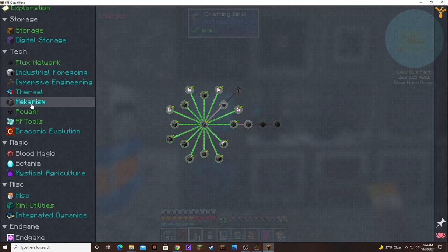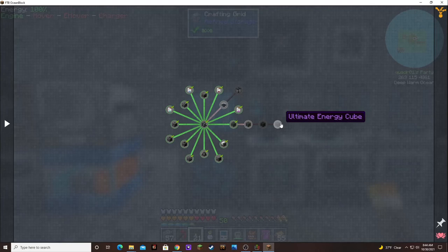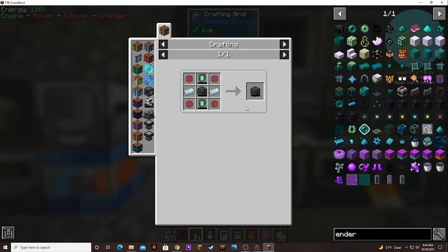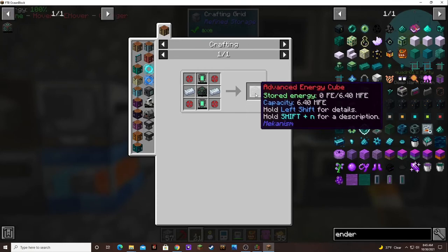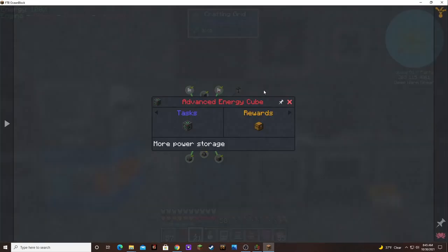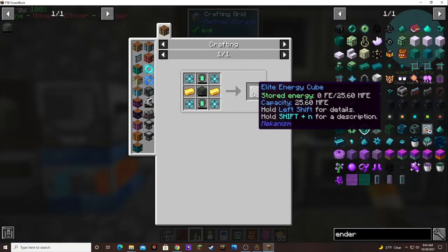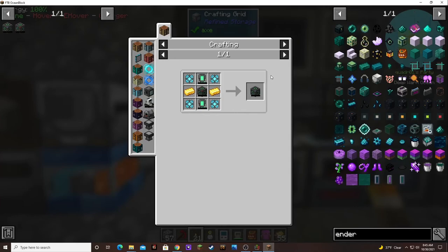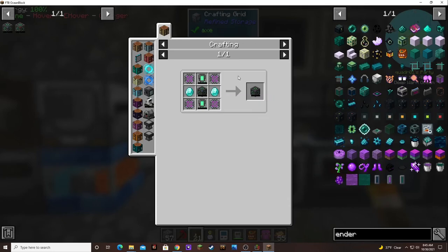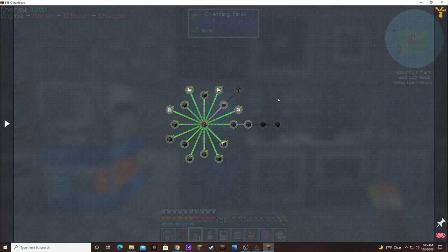Let's see if we can get to the ultimate energy — to the ultimate energy and advanced energy cube. An elite energy cube. And ultimate energy cube — nice.